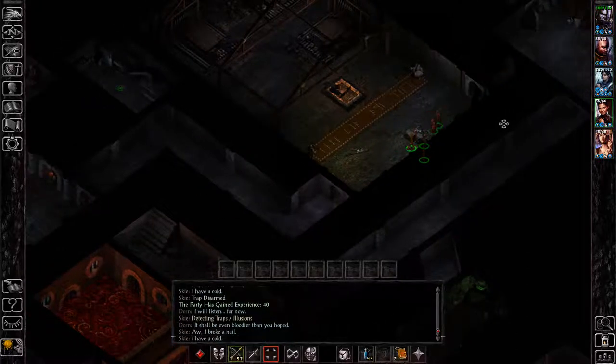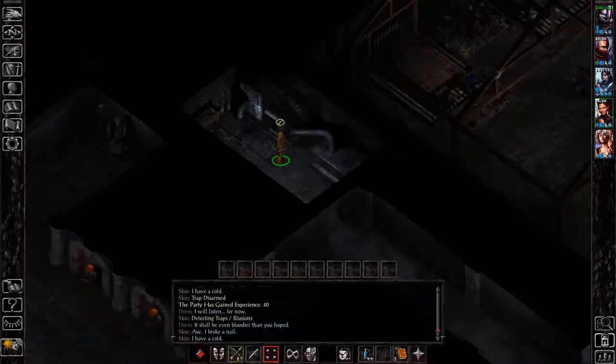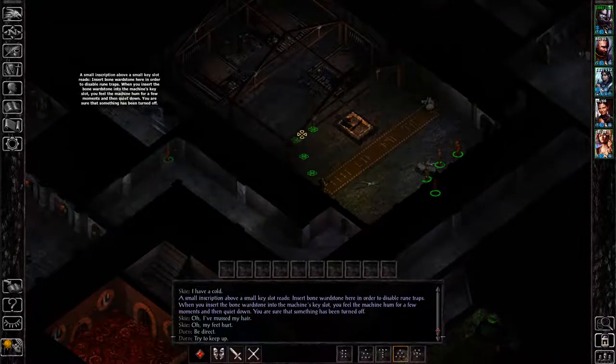So I'll show you how to disable the traps. This rug, I guess it is, is very heavily trapped. If you run across it, you'll trigger all the traps - unless you have that wardstone and you come up to this machine here. You click on this machine when you have the wardstone in your inventory, and it will turn off the traps, so you'll be good to go.